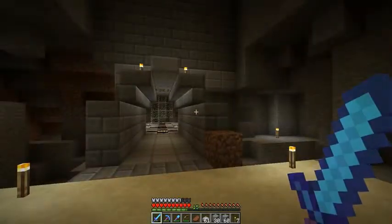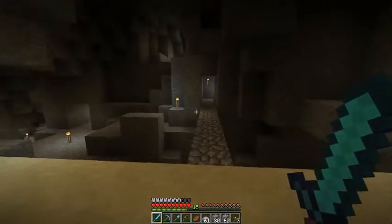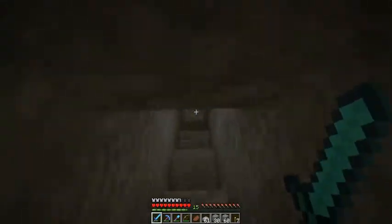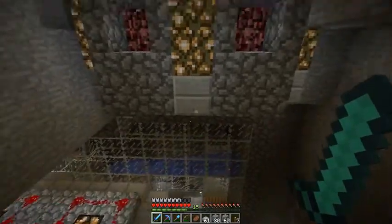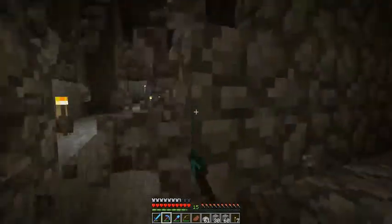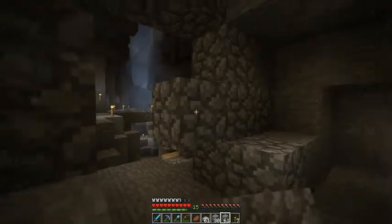I've got a track — or the path of the track is going to go — at least this is how I'm planning it right now. This one is going to the skeleton spawner. It goes down here and across so you can see this part of the first, or highest, spawner. It goes through here and there's a ravine through here that's going to be glassed in so you'll be able to see it while you're going by. Right now I just have this like this for safety.